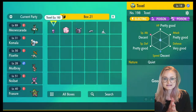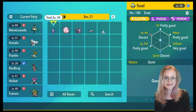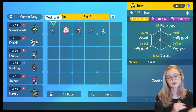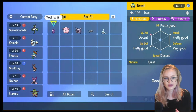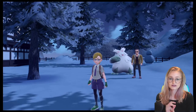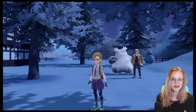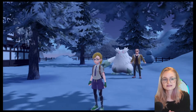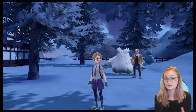Remember that a hyper trained stat will not pass down as a best IV stat through breeding. That's what I mean when I say you can't really change a Pokemon's IVs — you can change the stat to match what it would be with a best IV, but it won't pass down through breeding. The traditional way to get high IV Pokemon is by breeding for naturally high IVs, usually involving high IV parents like a Ditto passing their IVs down with the help of a Destiny Knot.